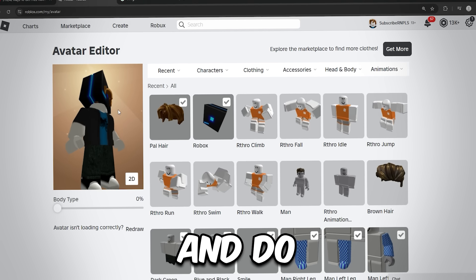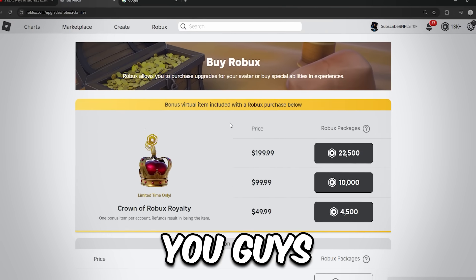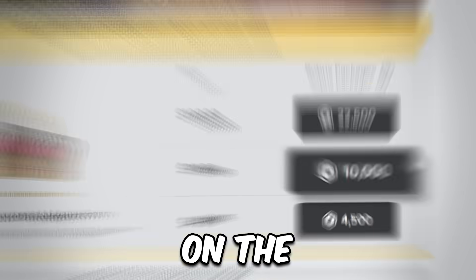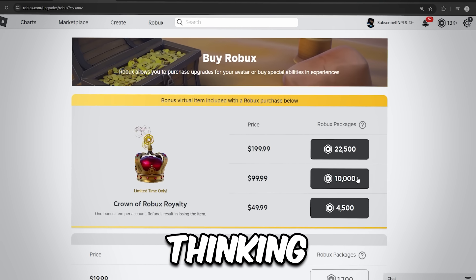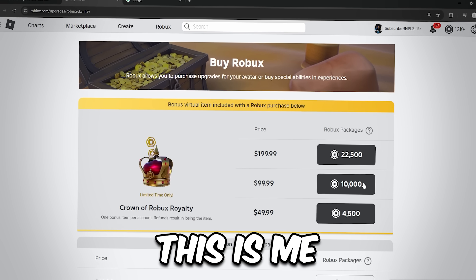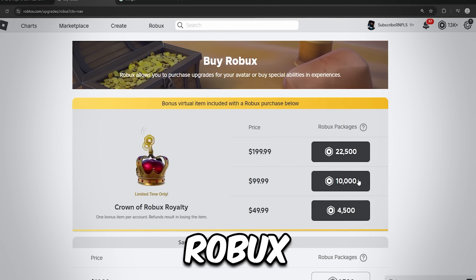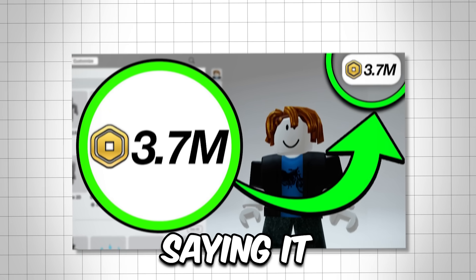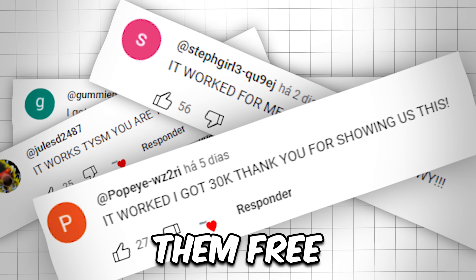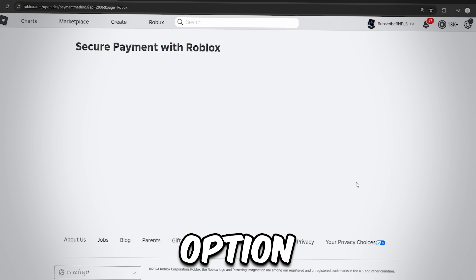Now make your way over to the Robux section. Once you're here, click on the 10,000 Robux option. A lot of you guys have heard me say this before and are probably thinking I'm faking it — don't worry, I'm telling you the truth. Please do this right now so you guys can get Robux. Just to show you guys proof, on my latest video I literally have so many messages and comments from people saying it worked and that I've gotten them free Robux. So please pay attention and click on the 10,000 Robux option.